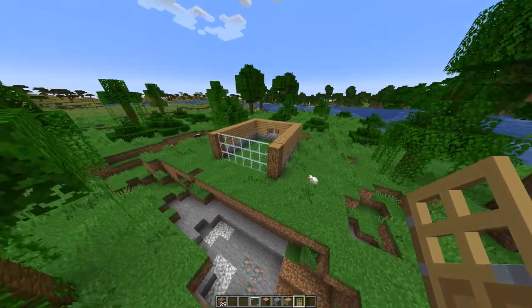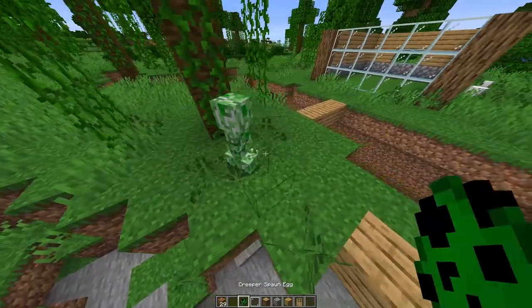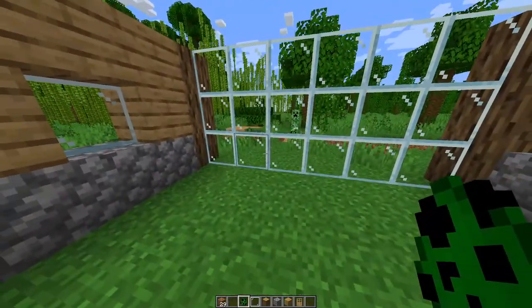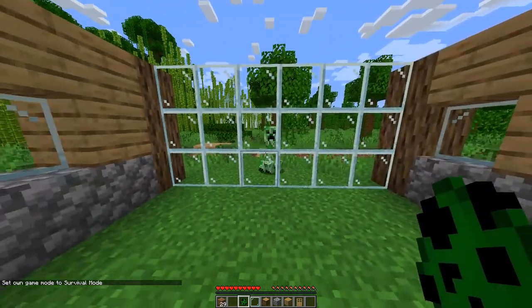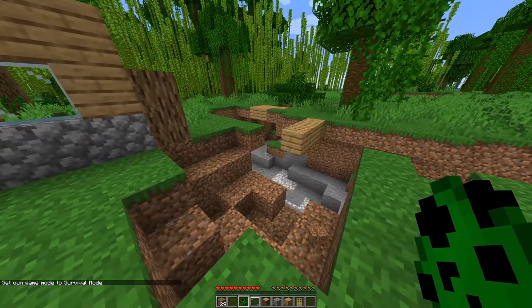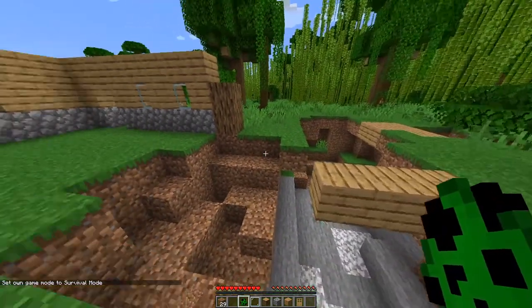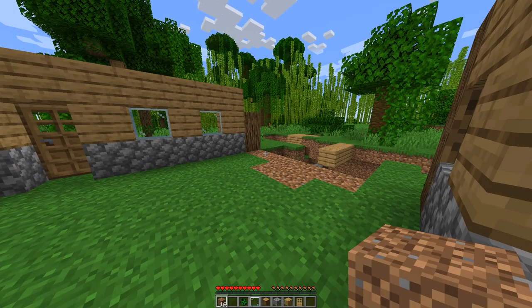The roof doesn't matter because the creeper still can't get in from the roof. I'll spawn a creeper right there. We'll be inside our base in survival mode. This creeper can see me and it blows up your glass panes to get into your house, to create an opening.